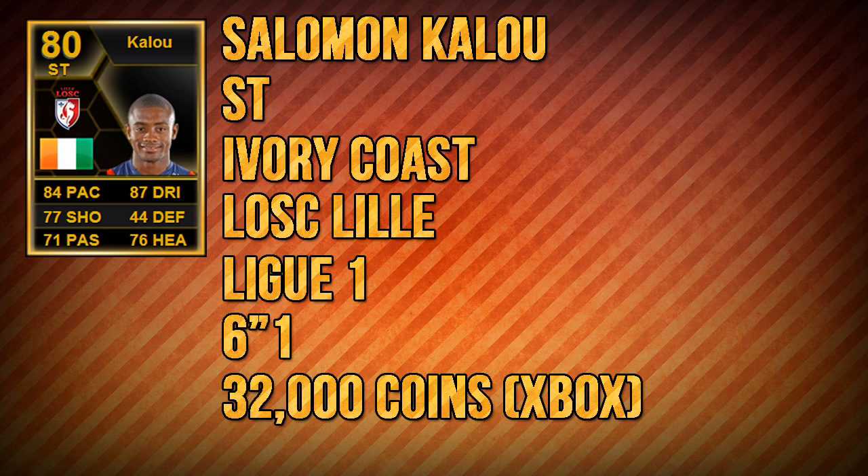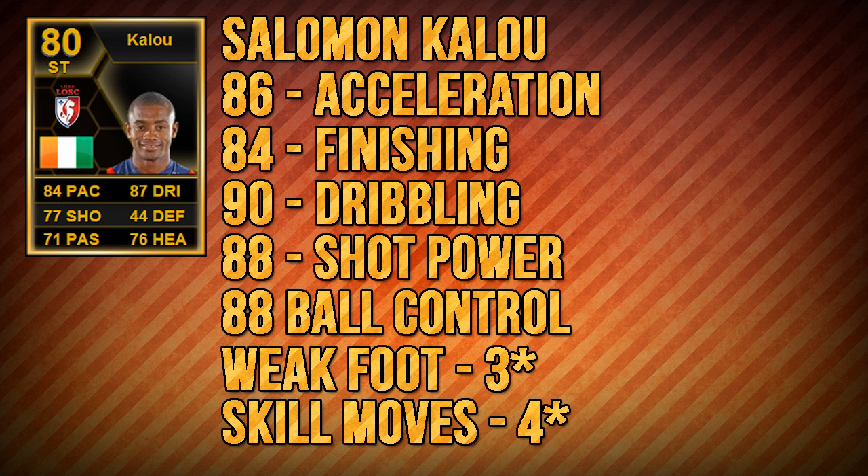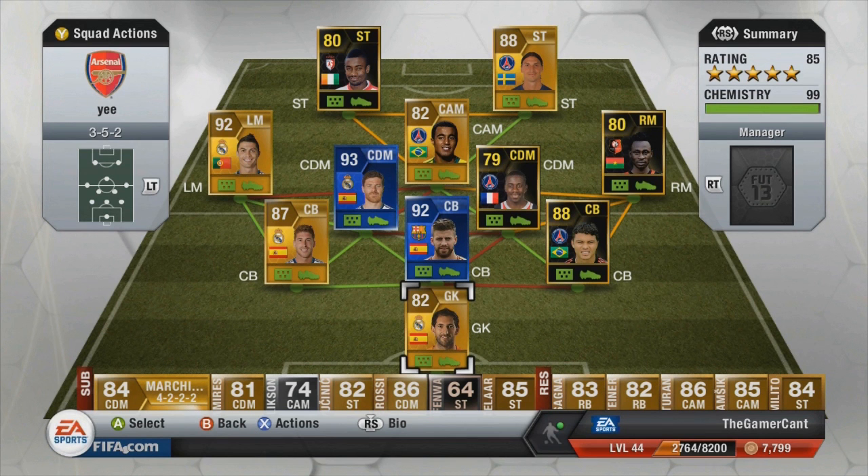So, obviously, his name is Salomon Kalou. He's a striker — his original card is a right wing, but this InForm is as a striker because that's where he played in the game. He's from the Ivory Coast and plays for Losc Lille in Ligue 1. He's 6'1 in height and costs around 32,000 coins on the Xbox 360 — a decent price. In terms of outstanding in-game stats: 86 acceleration, 84 finishing, 90 dribbling, 88 shot power, 88 ball control, 3-star weak foot, and 4-star skill moves. He's kind of got his right wing stats carrying over as a striker, plus some fantastic finishing.